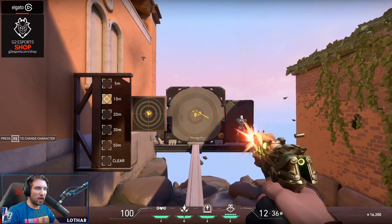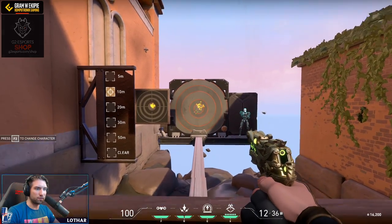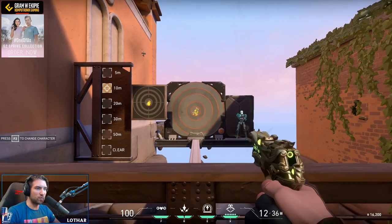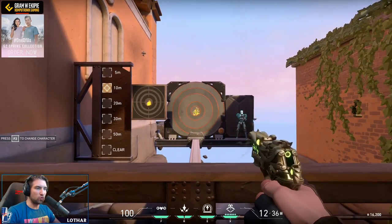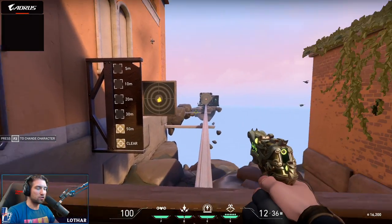When you spam it, it becomes really inaccurate. But when you crouch, it actually becomes way more accurate while spamming. So you can use it at close range, but at long range something like this happens — you can't rely on it.